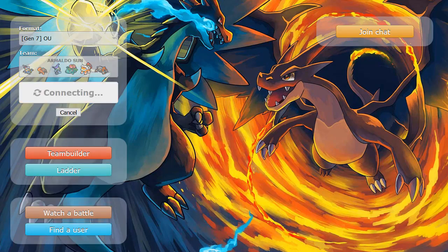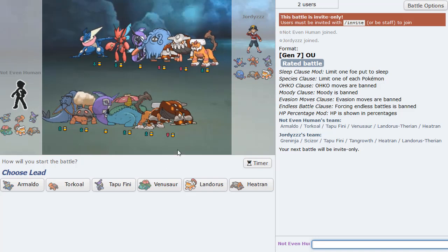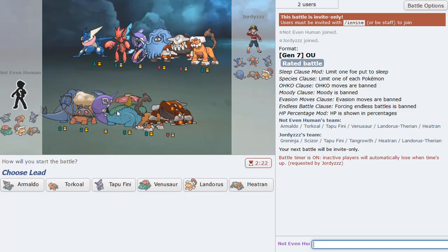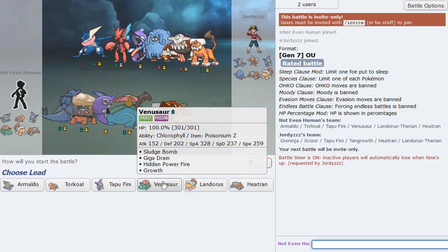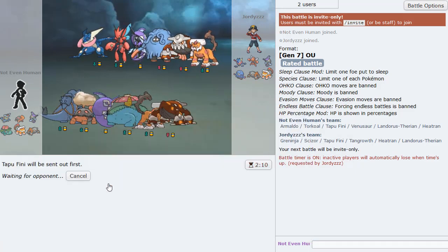A little worried about the plus-one Defense in the sun, but that's GG! Ending it off on Armaldo clicking that Aqua Jet. That is what I like to see. Now this next opponent's team looks super weak to Armaldo once we get rid of Greninja and Scizor. Let's get right into it and lead Fini.